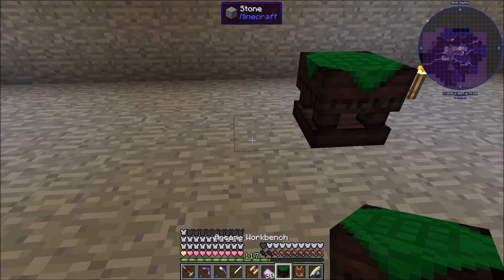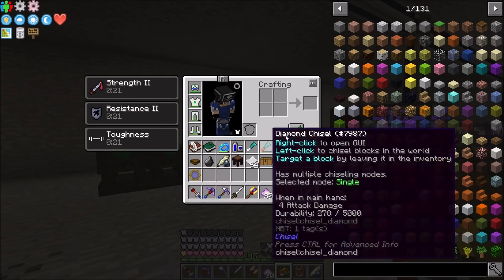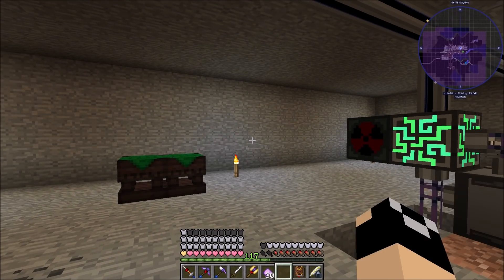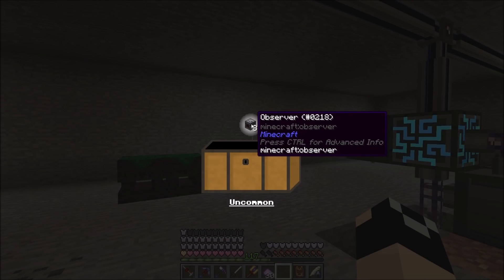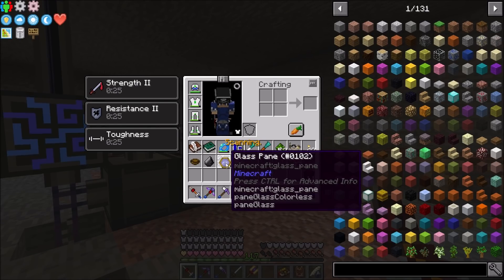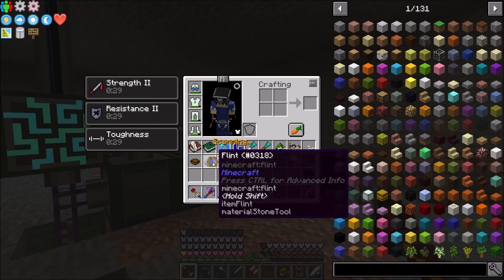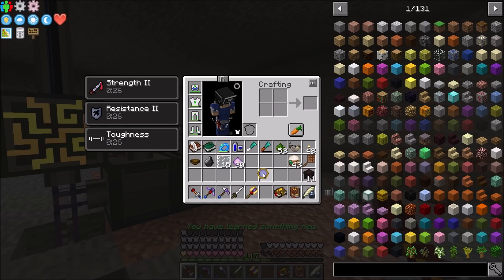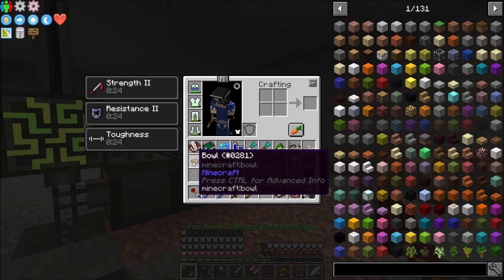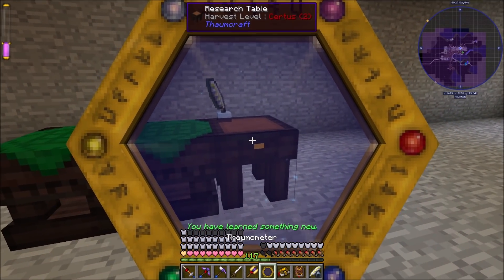We got the Thaumometer! Let's grab our loot chest. This is really important because it allows you to scan full chests of stuff - we'll get into that shortly. In our loot chest we got eight observers from Minecraft. Now we can take the Thaumometer and just hold it over stuff and it'll scan it - 'you've learned something new'! We can scan things and also use it in-world.